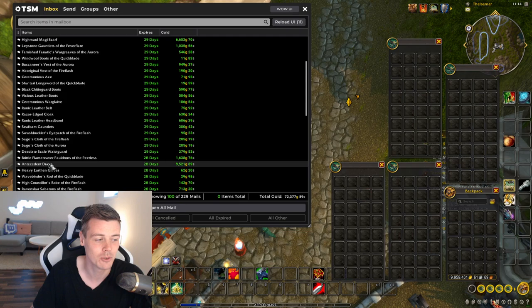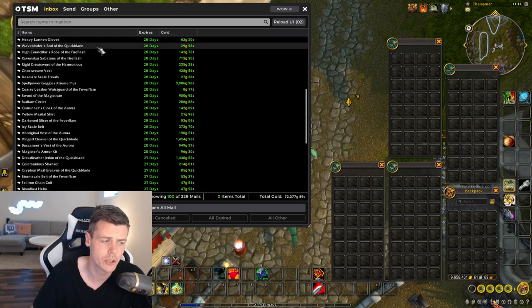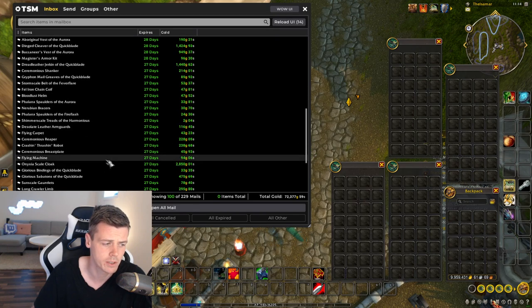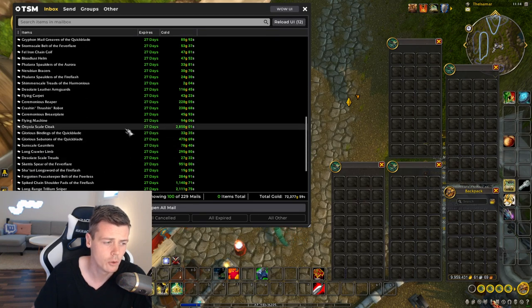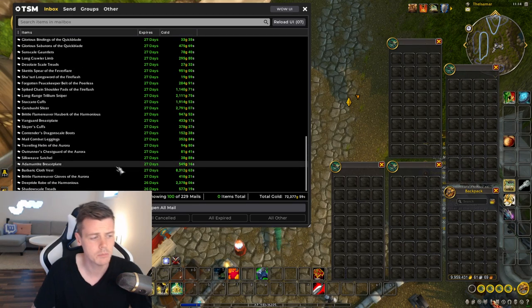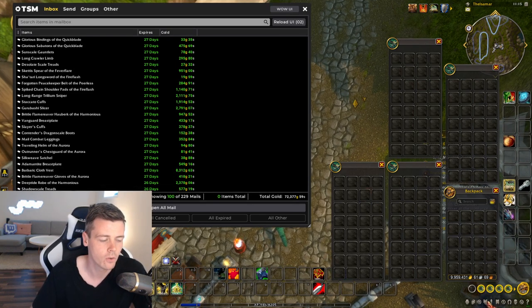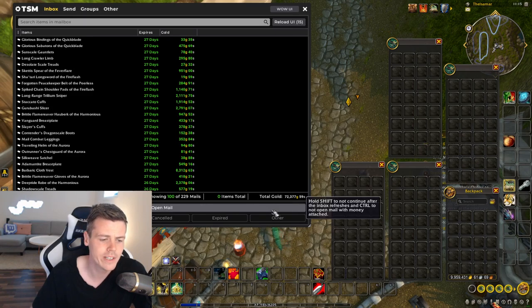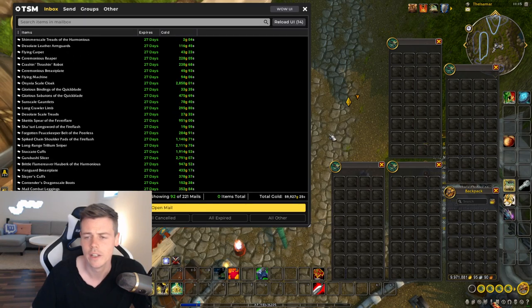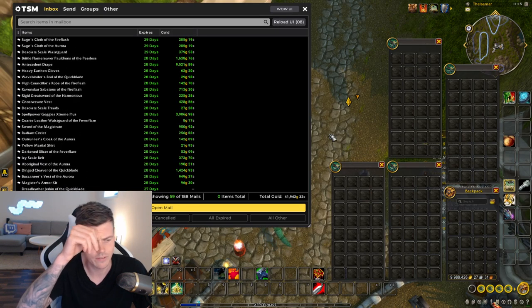Going further down, I sold a random item level 229 cloak from Seraph Mortis — a unique item, so that's really good. Some engineering items, a bunch of minor crafted items, and also some minor farm transmog. The Onyxia Scale Cloak is still selling, which is pretty cool. There's also a Barbaric Cloth Vest from Sludgefenn or Wailing Caverns, and a Deep Tide from Nasiatar. But only 72,000 gold in the first 100 auctions — if it continues like this, this could be the worst week I've had in years.